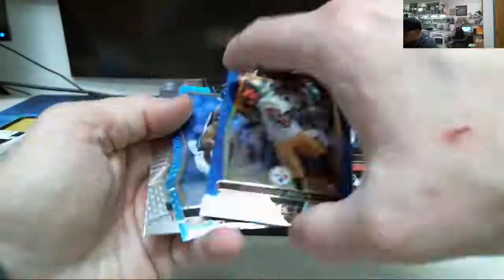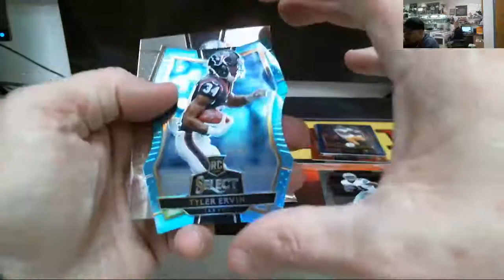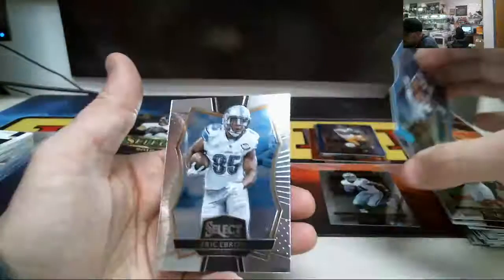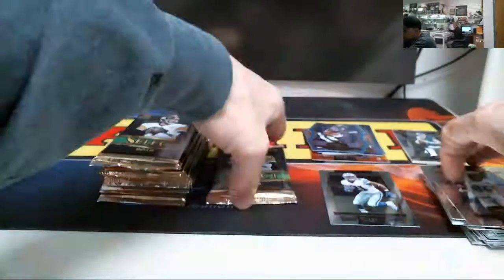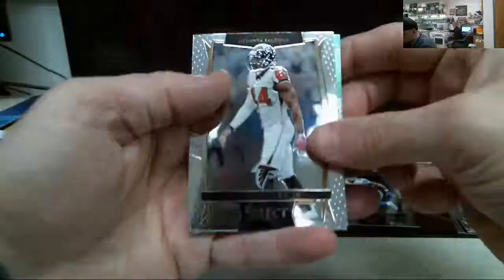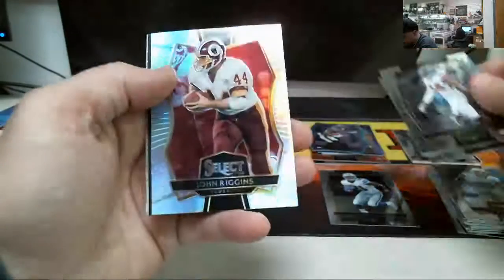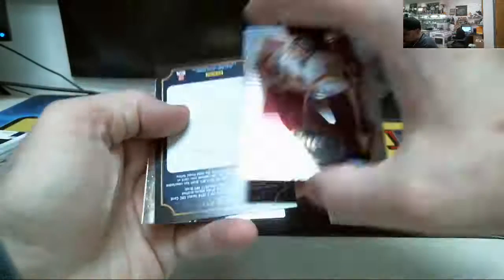Tony Brown, number 299. Number 299. Tyler Irvin, number 2125. SAC leader for the NFL, Mr. Vic Beasley. John Riggins prism.